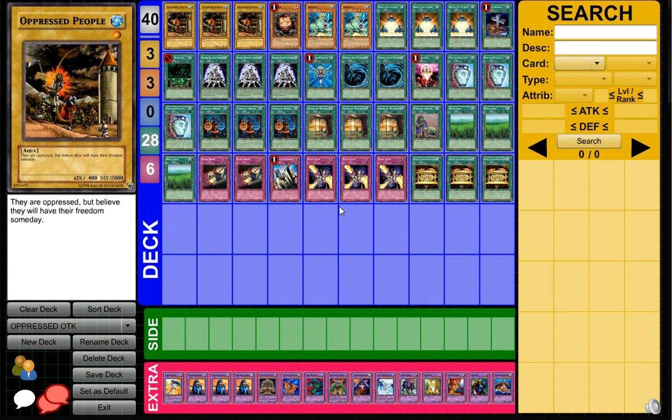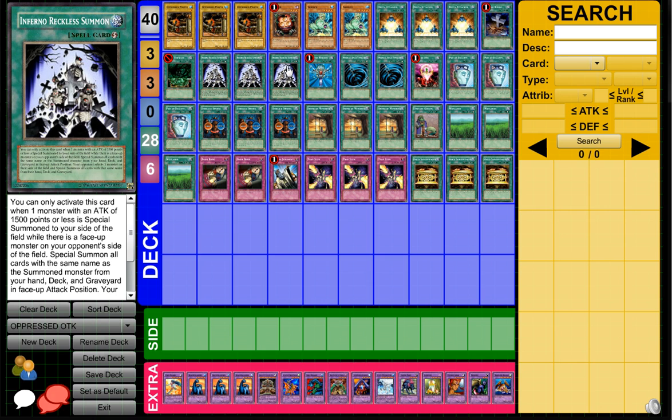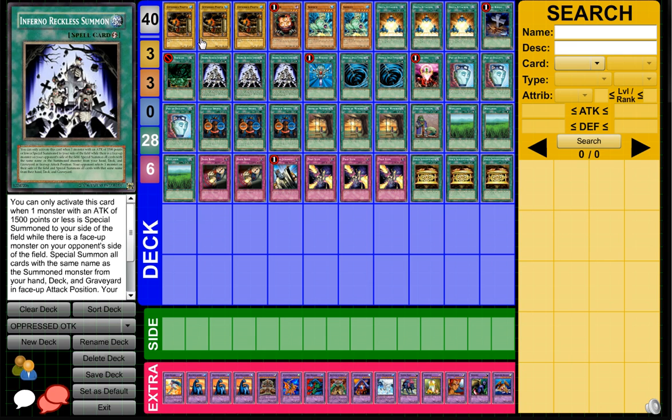How it works is basically you get Oppressed People out either by setting it and it doesn't die, or you can activate some of the memories to get it back, then use Inferno Reckless Summon. Basically you just get Oppressed People out and get three of them on the field by using Inferno Reckless Summon.